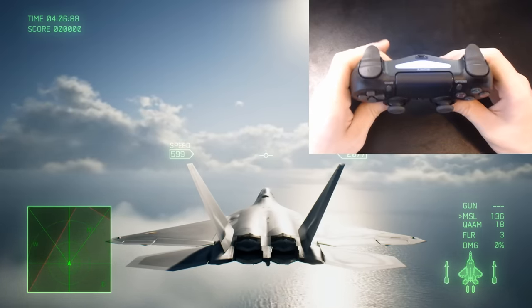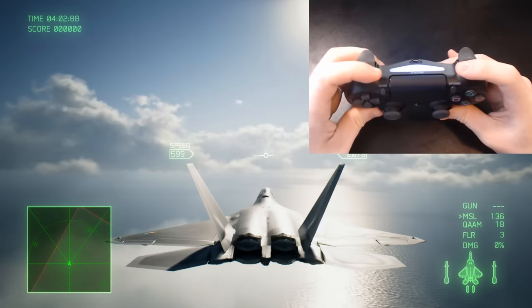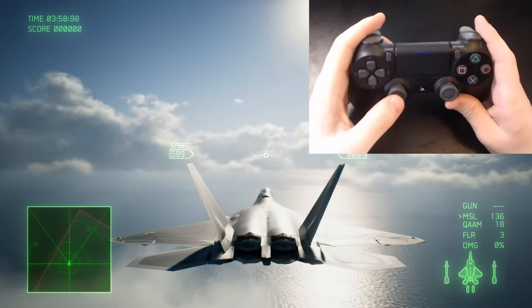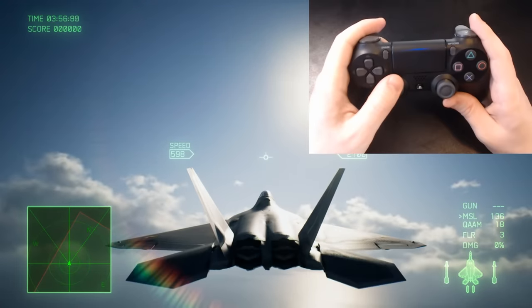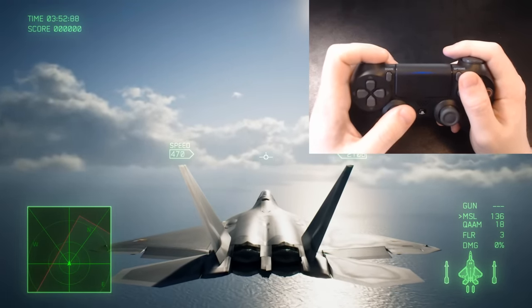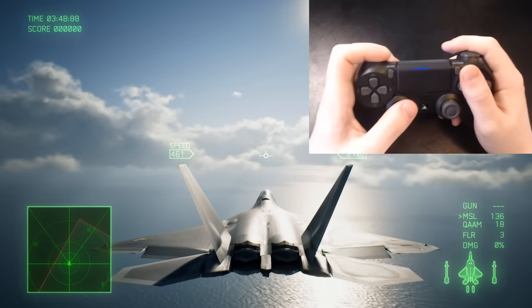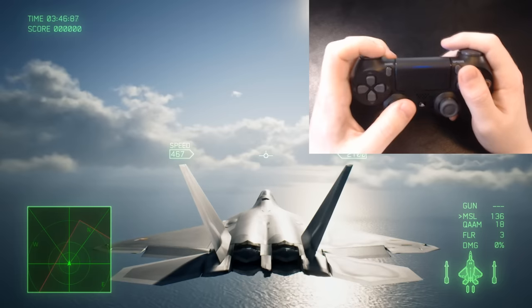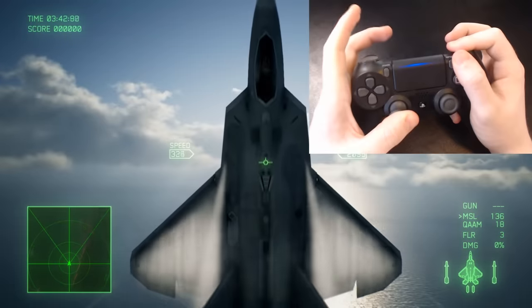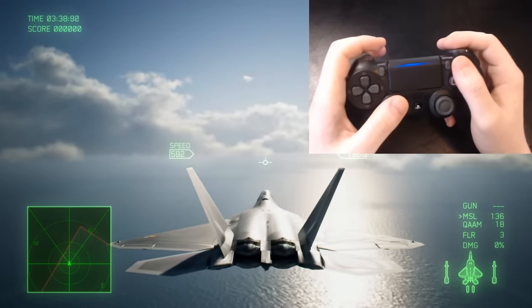What you want to do is press both the acceleration and deceleration at the same time while at less than 500 kilometers per hour, and put the nose of your aircraft up — just push the analog down. Now let's try that: let's decelerate below 500 kilometers. Around 450 is a good place to start because you have more energy. Now let's do the post stall maneuver — press the two at the same time, keep the nose up, and that's how you perform a Colbert.